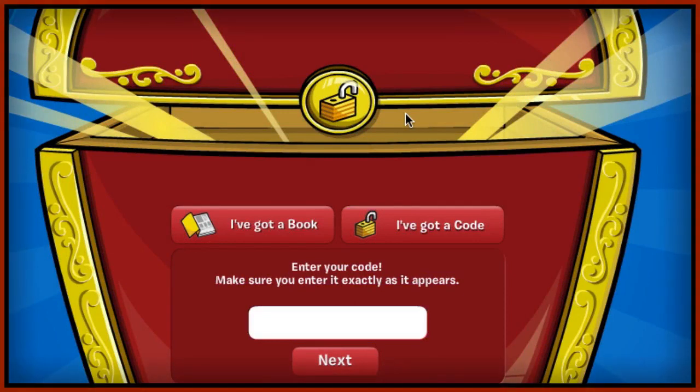Welcome back to another codes video. Today I've got Skater, otherwise known as train man — say hi. I've got four codes for everybody today: one unlocks an eye patch and the other three unlock 500 coins each, so basically you'll get 1500 coins and an eye patch. Credit goes to Skater for these codes because he always tells me like one millisecond after they come out.